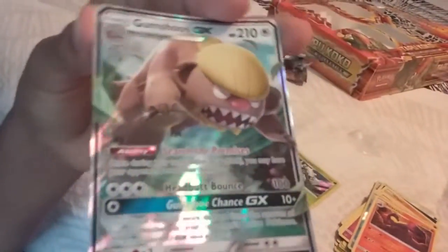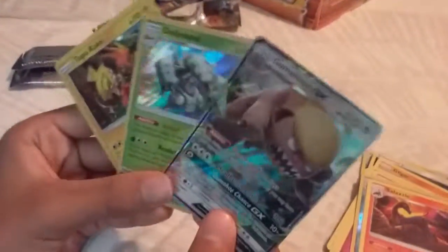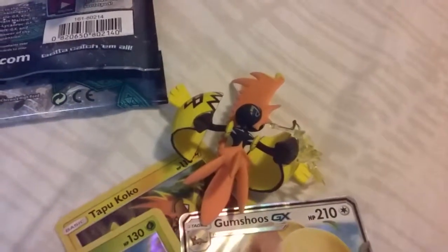That seems to be it for the box. Now let's just look over what we got. First, we got, of course, the promo card for Togepi. Then we got a Reverse Holo Golisopod, and then we got a Gumshoos GX. This is so cool. And here's the figurine, and there's the extra shield for some reason — I don't know why that was in there, but it was. That seems to be it for this video. Make sure to hit that Like button for me to do more of these. Until next time.